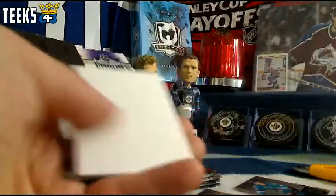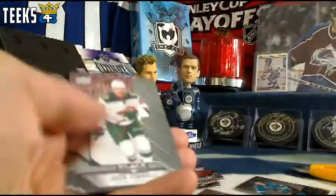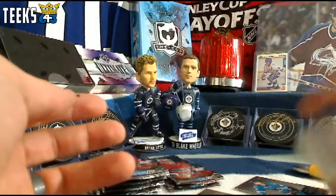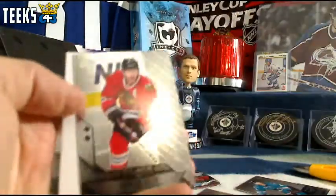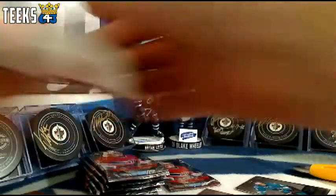Next up we've got an all-base pack, followed by another all-base pack — two in a row. Then a triple third base pack in a row; we're going to have to open up a bonus pack for you guys. But we do have a Double Diamond of Duncan Keith for the Chicago Blackhawks, going to All Four Kinds.